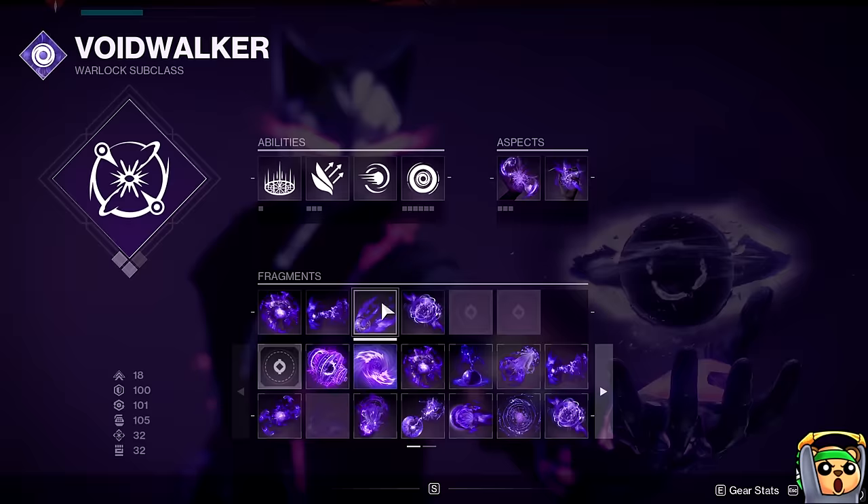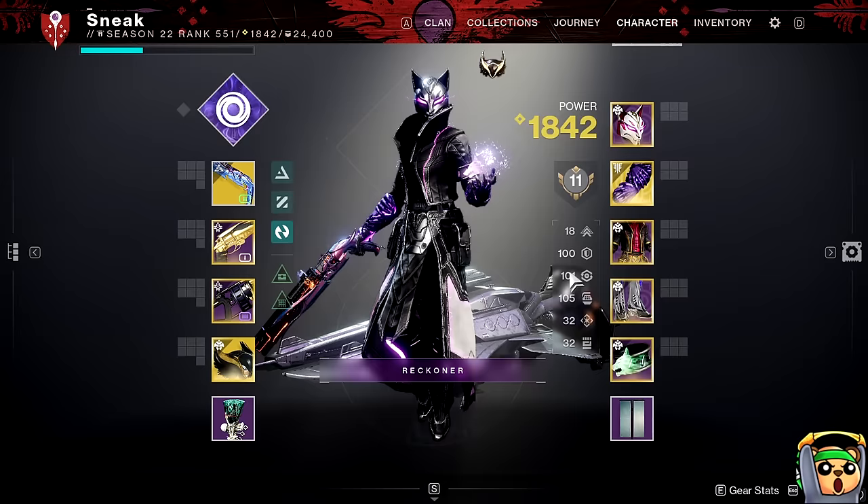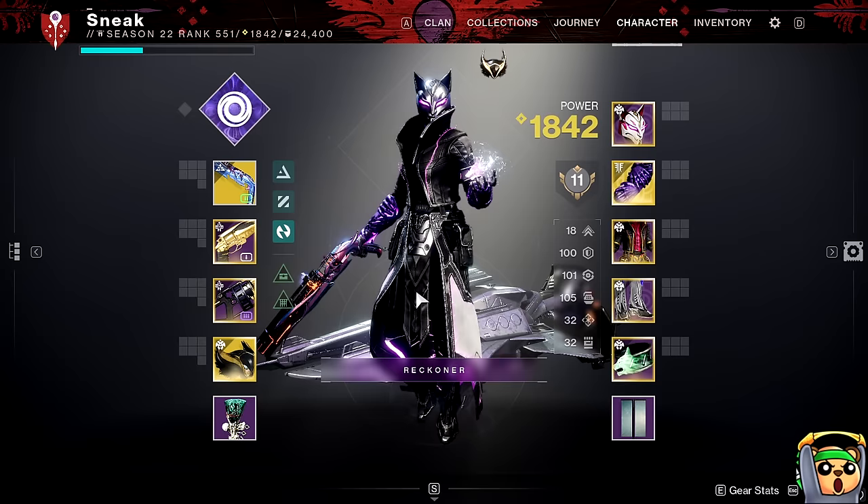And then finally, Echo of Undermining to get my Weakened Grenades at a negative 20 Discipline. So out the gate, I'm at negative 20 Discipline, which means I need to build up 120 for this to get it into the triple 100 category. And that's where Artifice Armor comes in, because I have three Discipline here, three Recovery there, three Recovery there, three Discipline there, and the stats add up to what you see here. This build is actually statistically insane, and I can't believe I even have this, thanks to Artifice Armor.